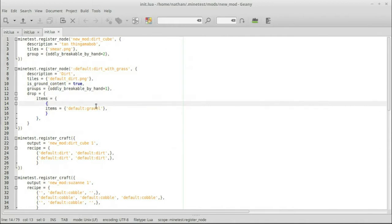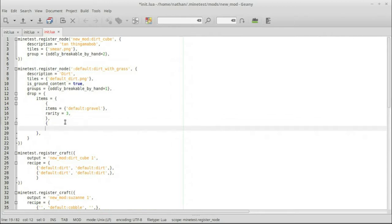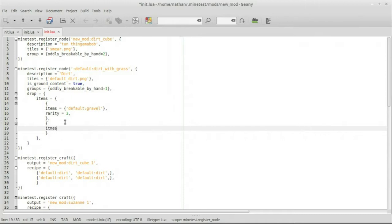We define a drop and then we define items. We can put multiple items in here — each item resides in its own curly braces. We put an item, and we can actually put another thing with the item: a rarity and then a numerical value. We'll go with a rarity of three, which will get default gravel. As soon as you put a rarity in, you should really define another item.